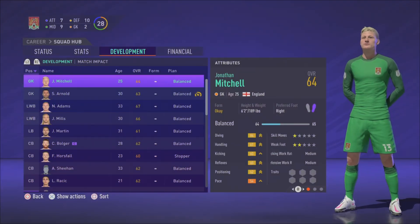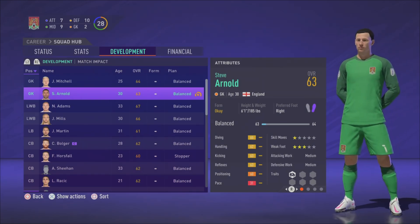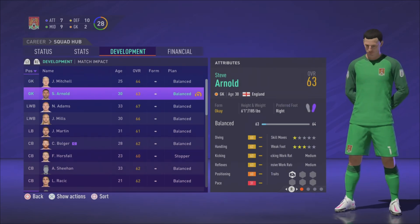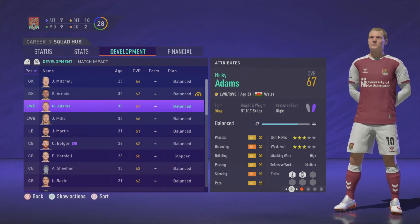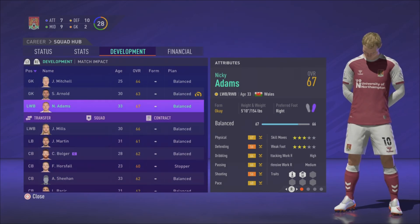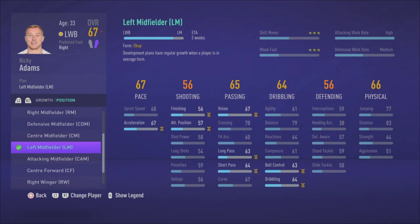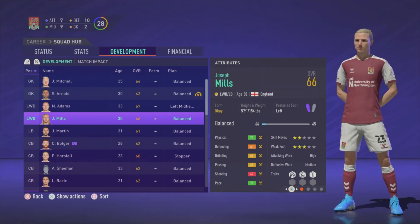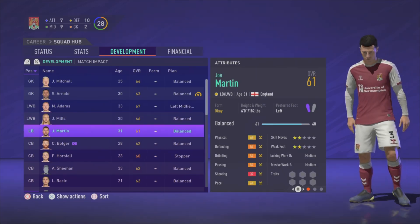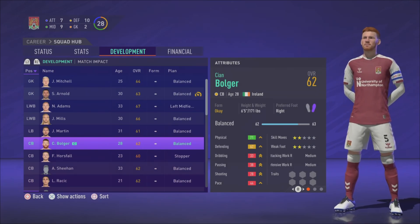Jonathan Mitchell is the loan goalkeeper and won't really play unless absolutely necessary. Steve Arnold will be the backup goalkeeper for this season at least — if we don't play Mitchell he may get recalled, which is something they can do now. Nicky Adams will be converted to left midfielder and will also be our captain. Joseph Mills will be my primary left back, but I'll be getting in another left back as a secondary. Joe Martin is surplus to requirements and will be on the transfer list.